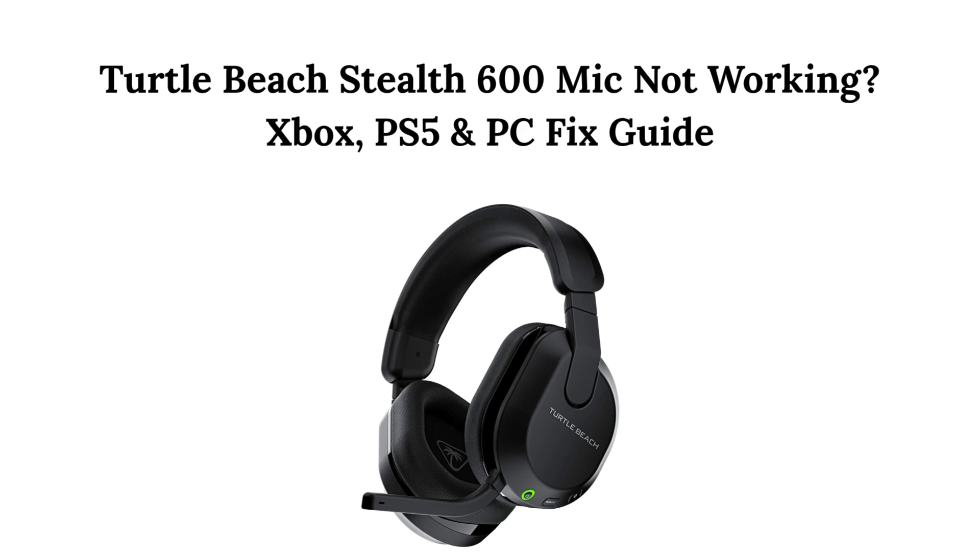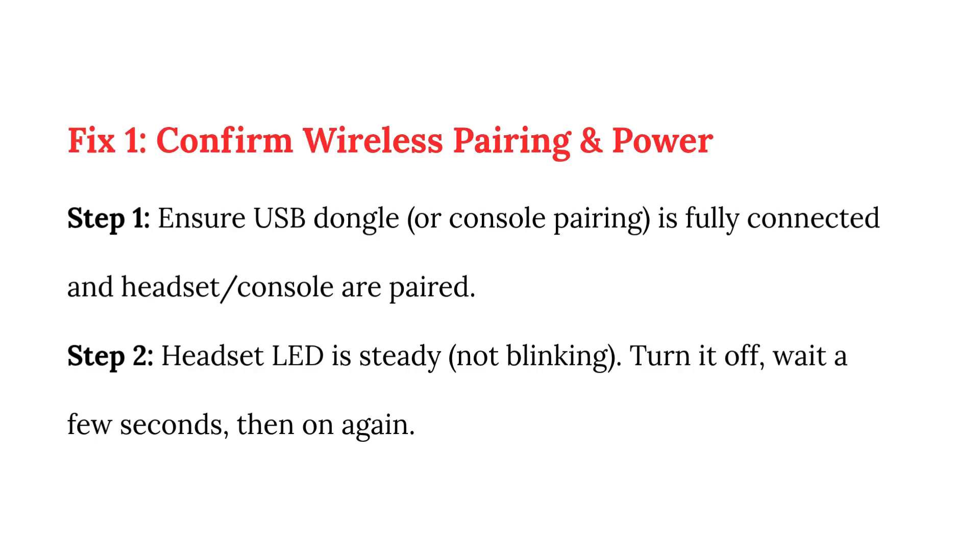Turtle Beach Stealth 600 mic not working — Xbox, PS5, and PC fix guide. Fix 1: Confirm wireless pairing and power. Step 1: Ensure the USB dongle or console pairing is fully connected and the headset and console are paired.